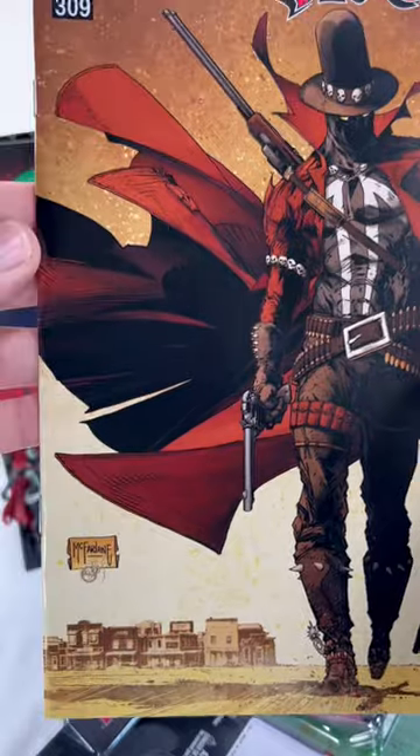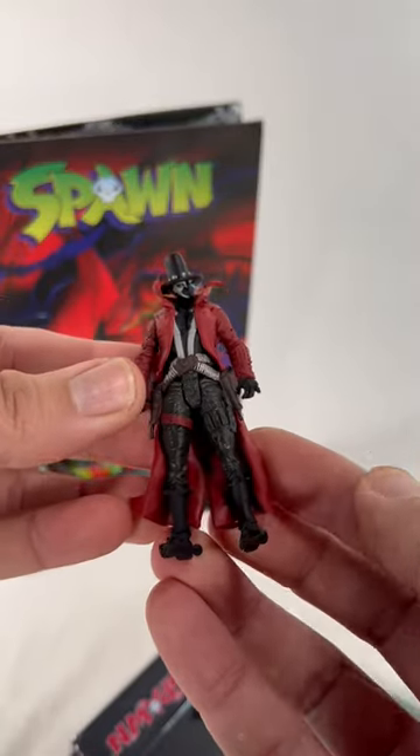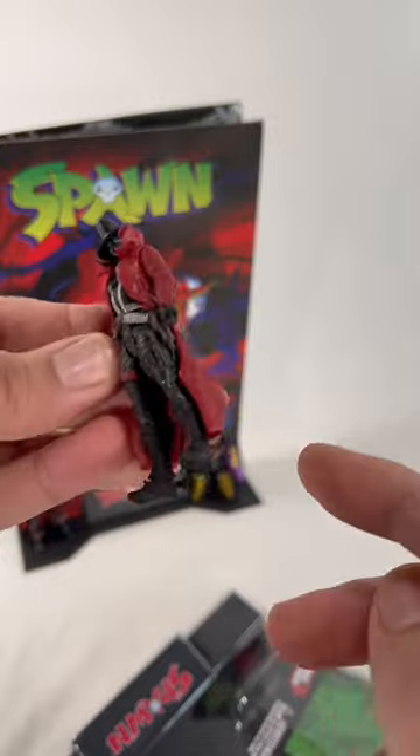For the Gunslinger Spawn — 6POA, not looking bad with the paint apps. They added a little bit more for the boots I think.